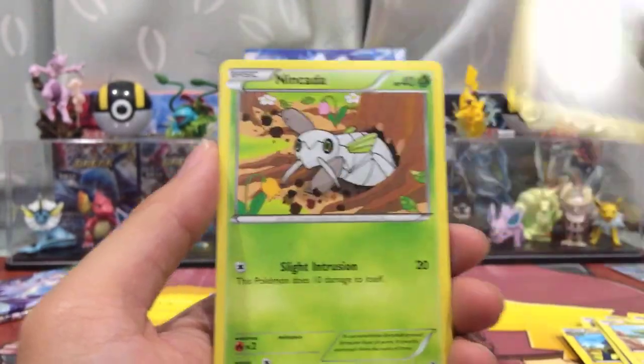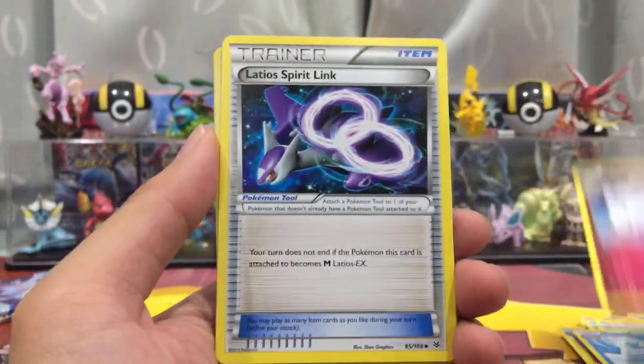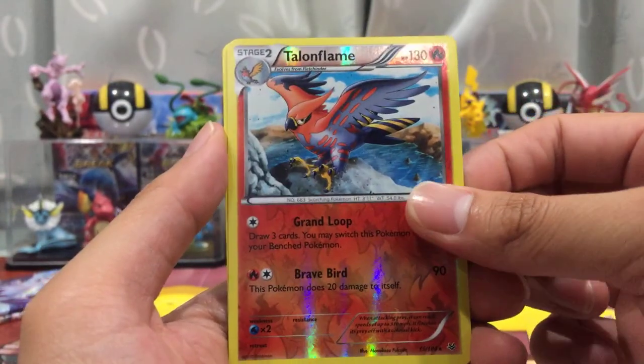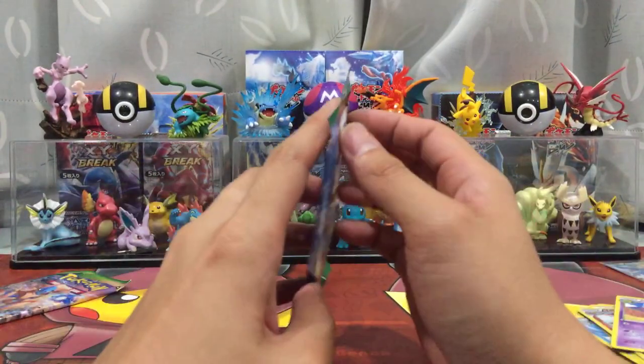Pack sixteen: Halo, Electrite, Bagon, Inkada, Pidgey, Pelipper, Togetic, Darkest Spirit Link, Solar Ray, Halo Flame, and a Zapdos.